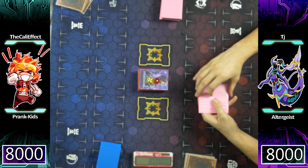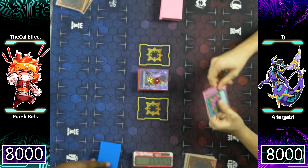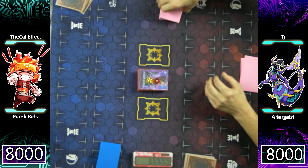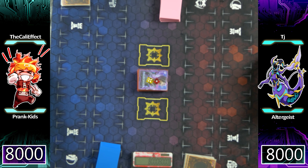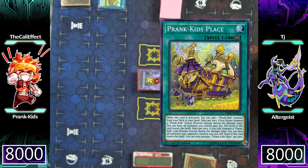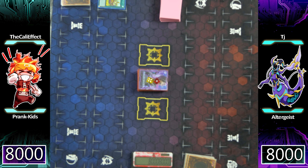Good evening YouTube, you guys are watching another segment of the Kali Effect King of Games and today we're going to be watching an epic match between Prankids and Altergeist. For the people that said that Prankids are a tier 3 deck, we're going to see right here right now as I'm starting off with the activation of the spell card Prankids Place, allowing me to add one Prankids monster from my deck to my hand.